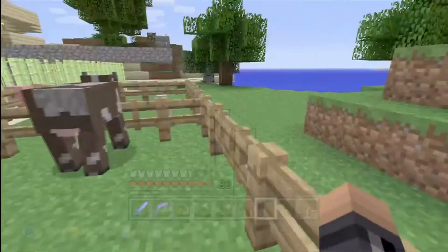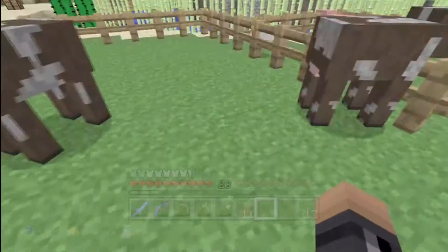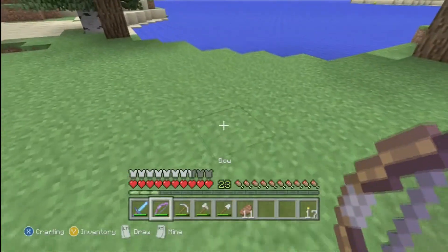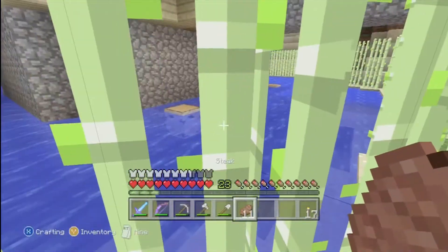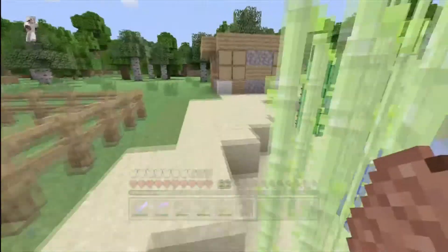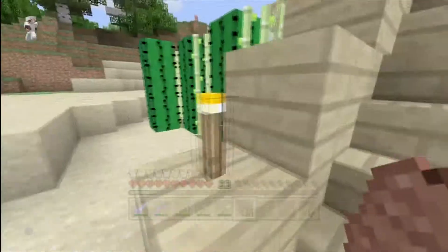We use this farm to get feathers and leather for enchantment books and arrows, because those are pretty important things to us. I do have a Power II bow and a pretty good sword — I have Knockback I, Bane of Arthropods I, and Sharpness II. I also have this sugar cane farm around my house so I can farm for paper, and there's some cactus just to protect against animals trying to get into my house.